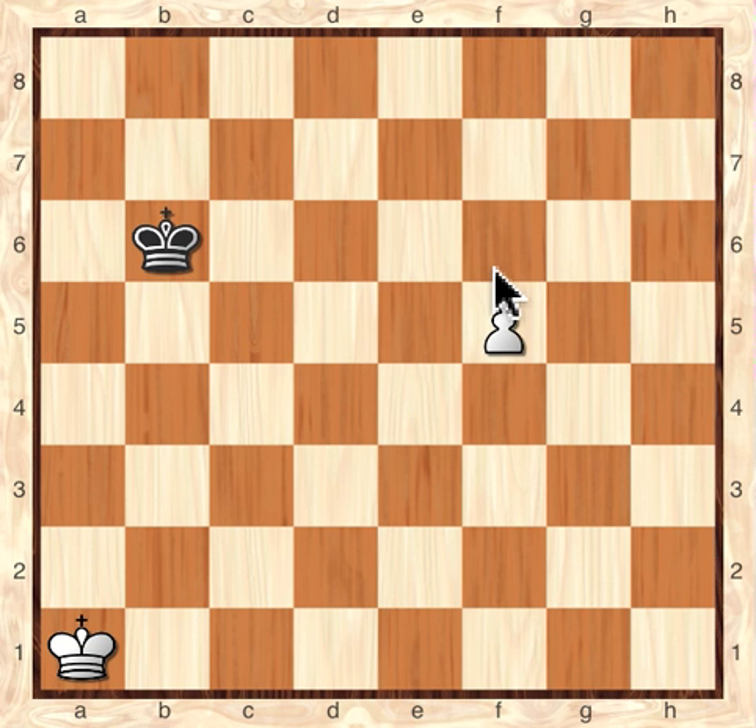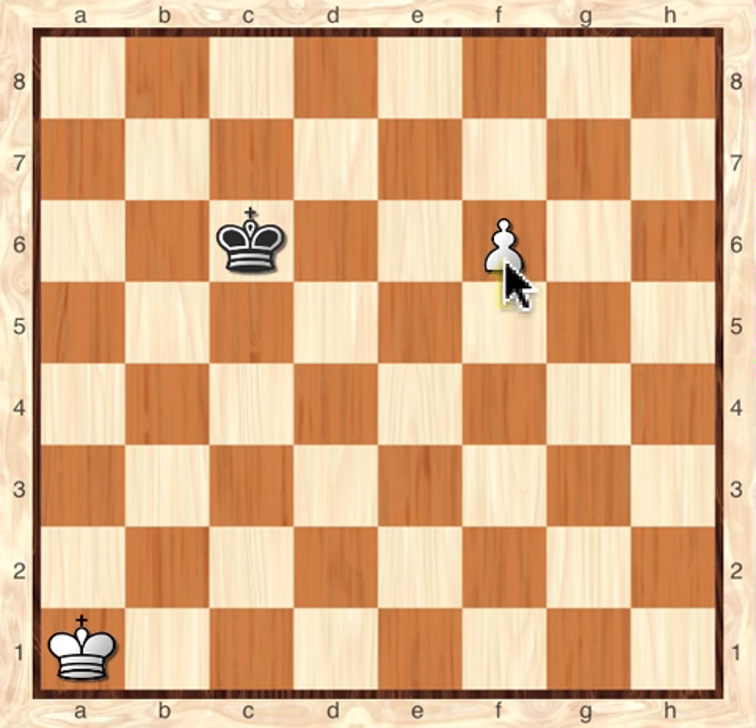Now, if the Black King can enter the square of the pawn, then it's close enough to stop it. In this case, if it's Black's move, it'll move into the square. It doesn't actually matter if it moves to C5, C6, or C7 — those are all fine. It'll still be in the square of the pawn. White's King, again, is too far away to help. It can only just move the pawn forward and hope that Black can't catch it. But in this case, it will.